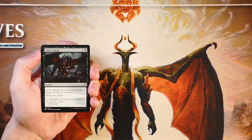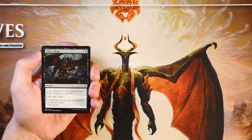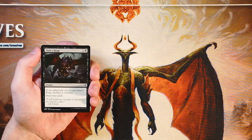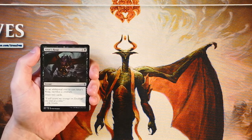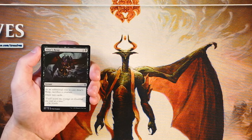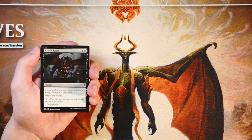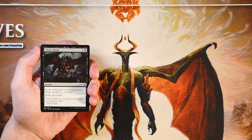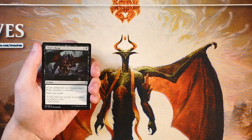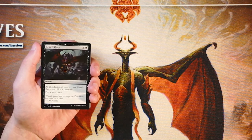Our first card is Altar's Reap. It's an instant for one and a black. As an additional cost to cast it, you have to sacrifice a creature, but you draw two cards. In Limited it's actually a perfectly fine draw spell. A lot of times you'll find yourself blocking with a one-one or two-two, chump blocking, and then before damage at instant speed you play this, sacrifice the creature, draw two cards, and still save yourself the damage. That's kind of the worst case scenario, so it works out pretty well. That said, it's not amazing — something you pick up mid to late pack if you're in black, but definitely not a first pick.